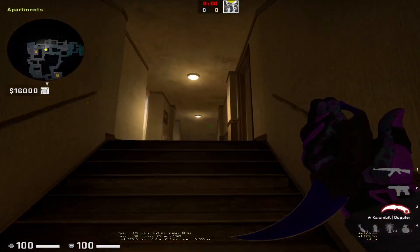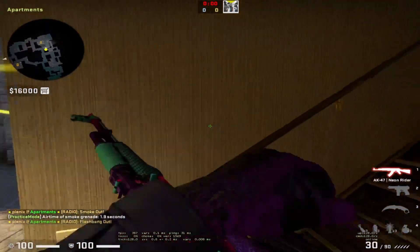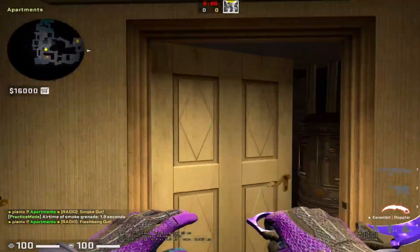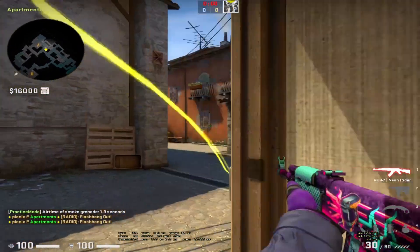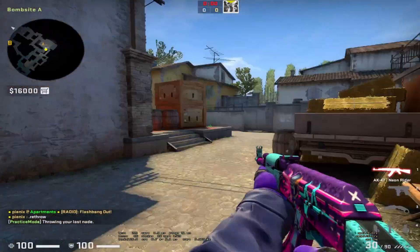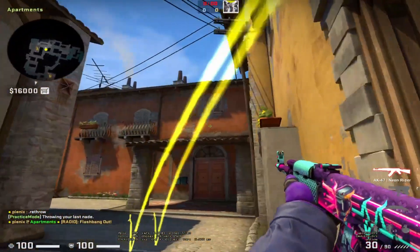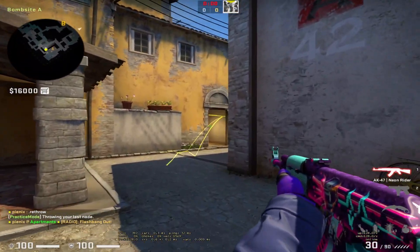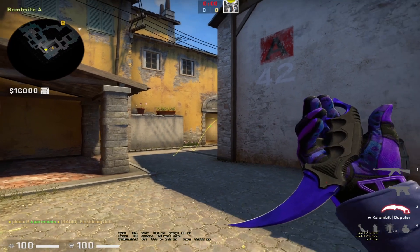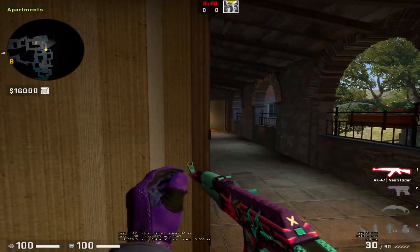You can also smoke long by yourself using your smoke off this wall for long, then bounce a flash, jiggle on the flash, and peek on it. The way to use this bouncing flash is to jiggle on it — if you just throw it and peek after, they can dodge it. But if you throw it and jiggle on it, you first spot them and second make them think you're running out. They might start shooting on the jiggle, and now they're either shooting or turning — you're in a good position because they need to look toward you and get blinded.